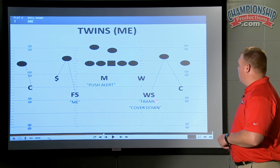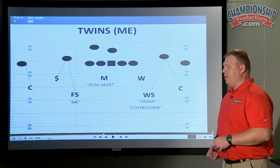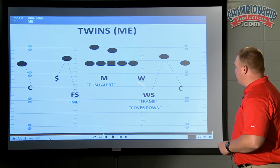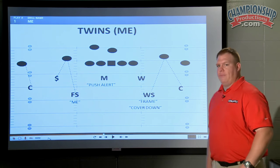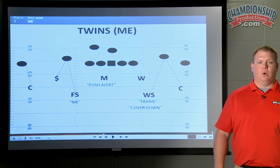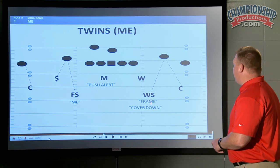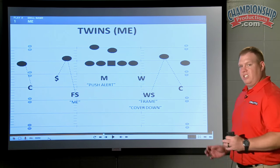On the away side, say one and two are really tight. That's when wheel routes happen. That's when scissor routes happen. So now we got to make a frame call. Frame means be alert for a wheel, be alert for scissor routes. And all that means is we're now going to pedal out a little bit faster and keep this all in front of us and let it work itself out.